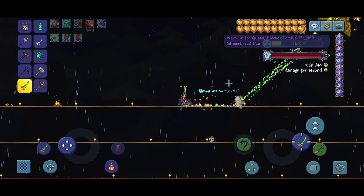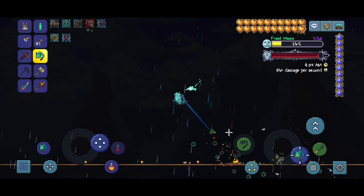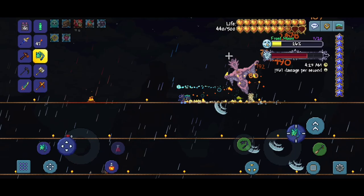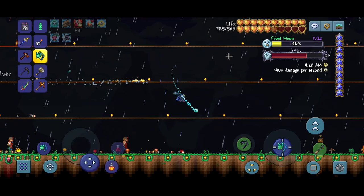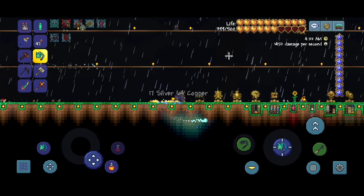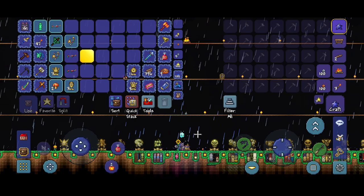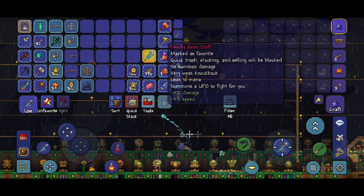Let's go try and defeat the Ice Queen — we just need to defeat one to get the relic basically, but the night is almost over. We don't have enough time. That did not go as well as I thought it would — it's a lot harder than the Pumpkin Moon. We defeated a couple of Santa NK1s but just got Elf Melters, so our luck isn't great. We just want to defeat the Ice Queen and get the Chain Gun.